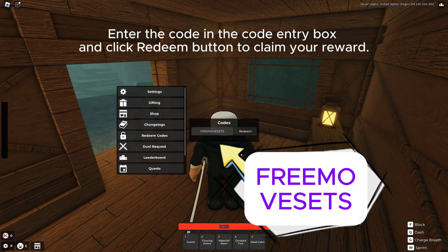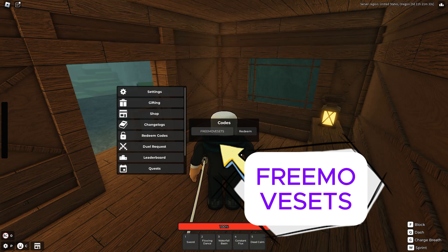Enter the code in the Code Entry box and click the Redeem button to claim your reward.